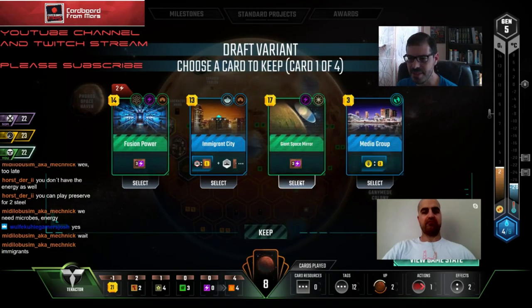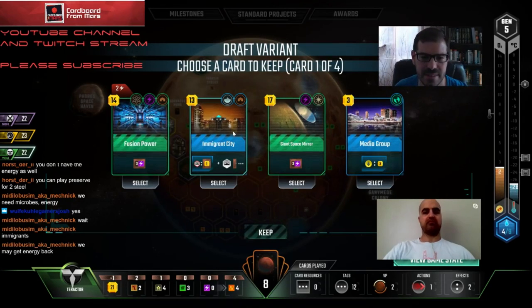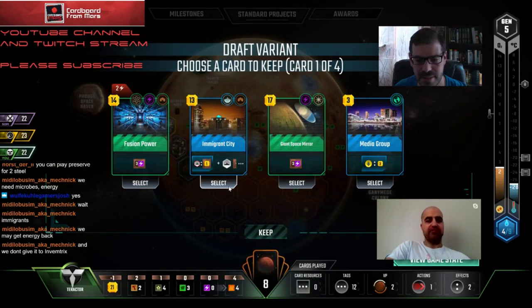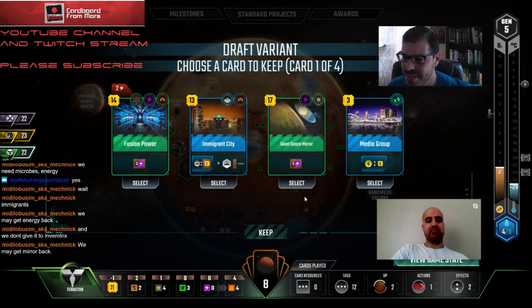This card is great for us though. Immigrant City needs power - I just think it's a bummer passing this but I don't think we can use it right now. This would almost lock us for Mayor though. But where do we get the power? We could buy a standard bump. The reason Space Mirror is so good right now is that we can spend all this titanium on it. I think it's got to be Space Mirror.